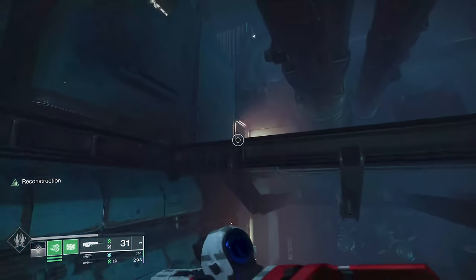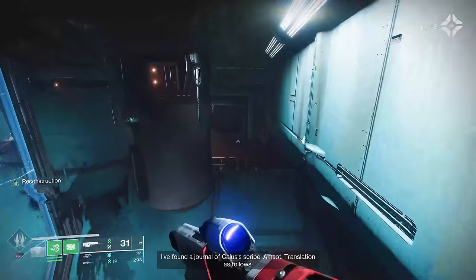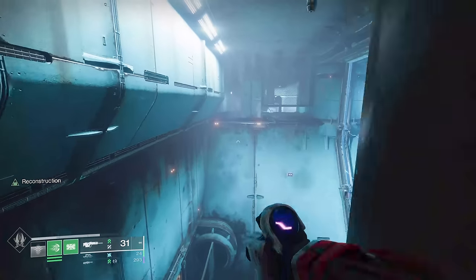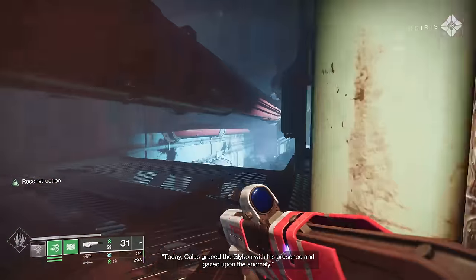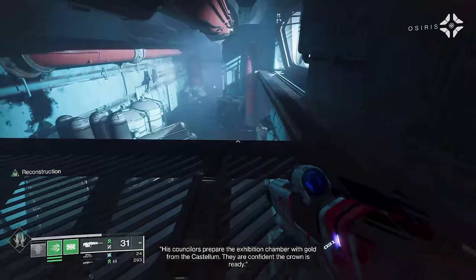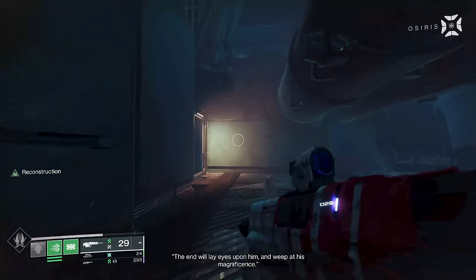That switch over there opens your access over here. Jump across, hit the switch, go back in, and shoot the fuse. Once you're in this area, the sequence of events is: hit the switch up over there, go out and hit the switch, come back underneath this little catwalk and shoot your fuse. Then come back up and the door is open.